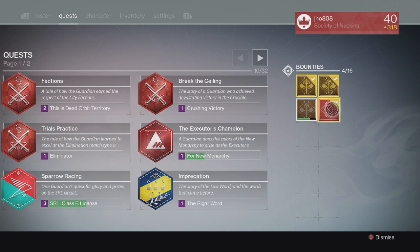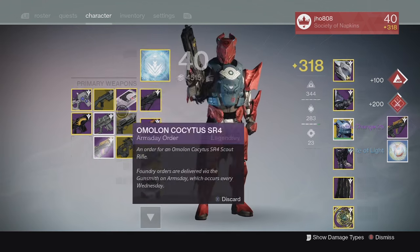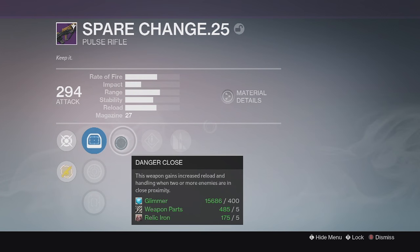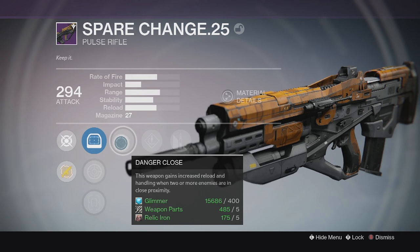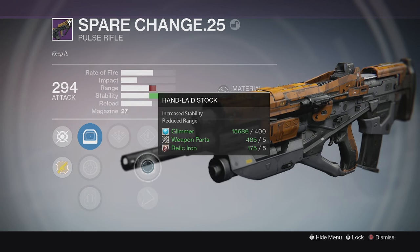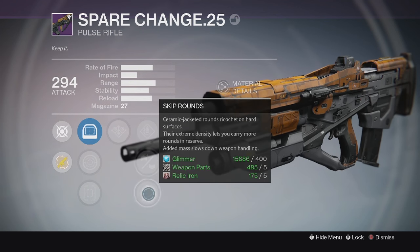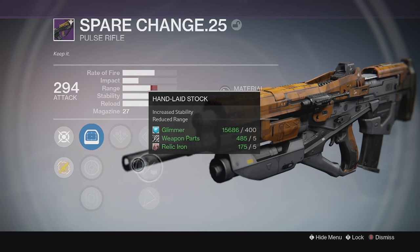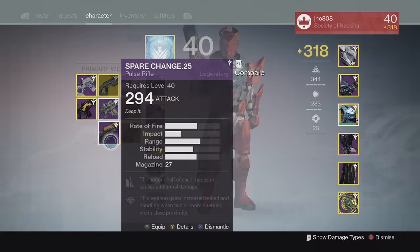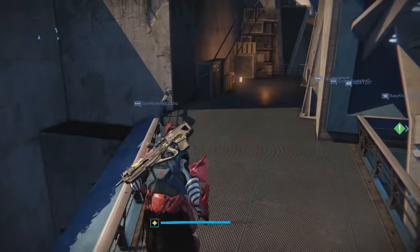Going into my next weekly Crucible reward — we ended up getting a Spare Change Legendary Pulse Rifle at 294 attack. The perks were Danger Close and Glass Half Full, and it had a Stability perk down the middle with Handlaid Stock as well. I'd say Perfect Balance or Counterbalance would be more helpful, or maybe Range Finder to boost the range a bit more. It does have very high range already, but I prefer the higher Rate of Fire Pulse Rifles like Hawksaw over this one — this is more of a higher impact, slower Rate of Fire Pulse Rifle.